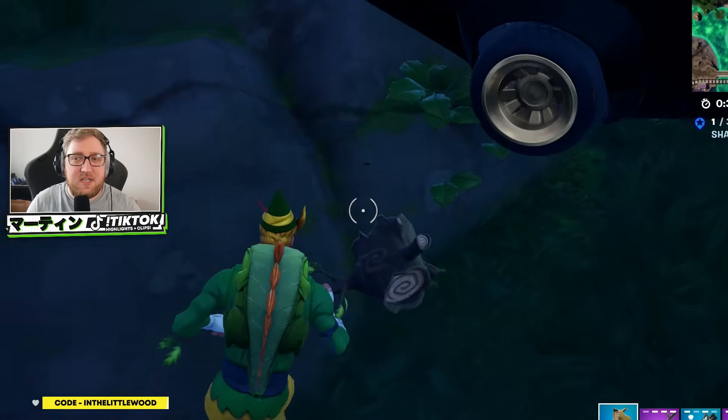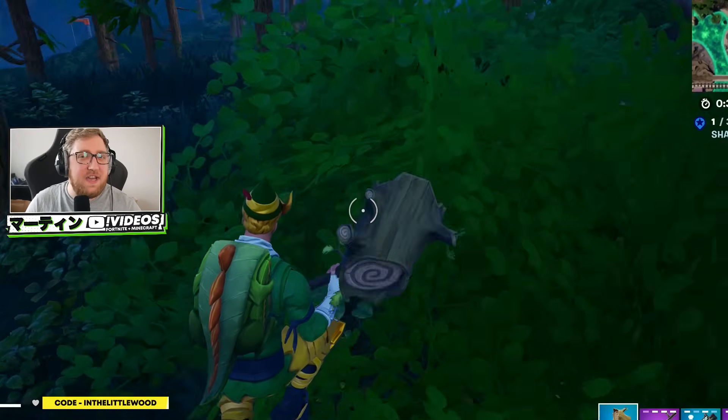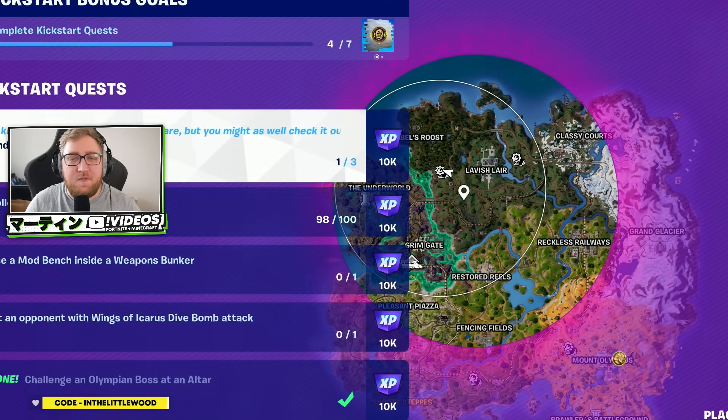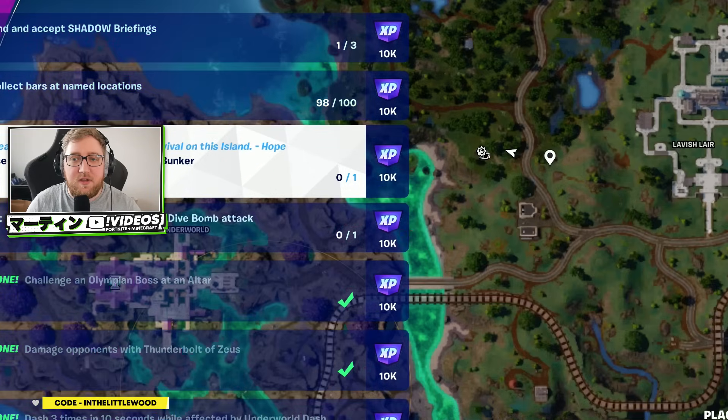Let's quickly discuss the weapon bunkers, because last season they worked a little bit differently. You could just find them in any old POI, often beneath the floorboards. But this time around, the quest exactly reads: use a mod bench in a weapons bunker.